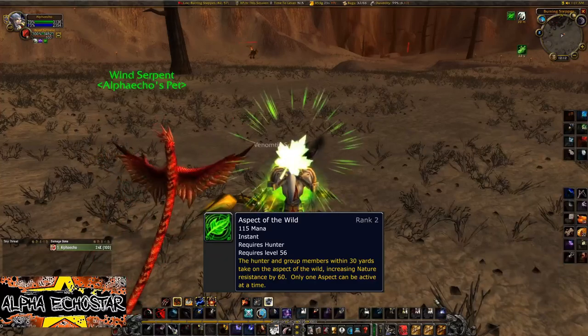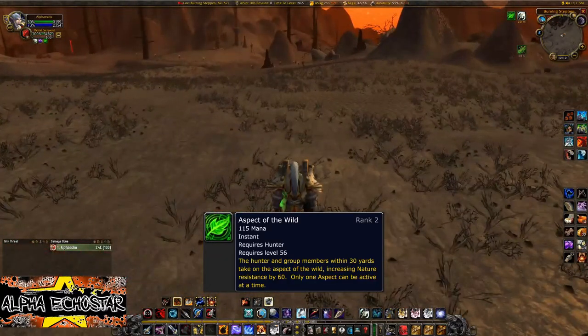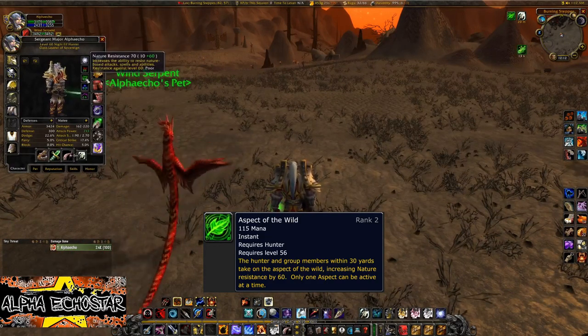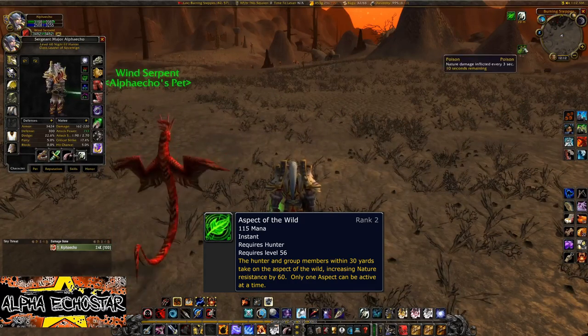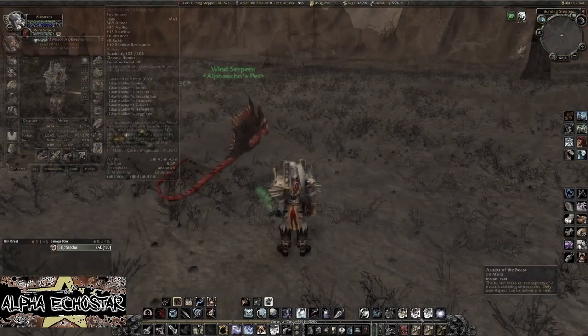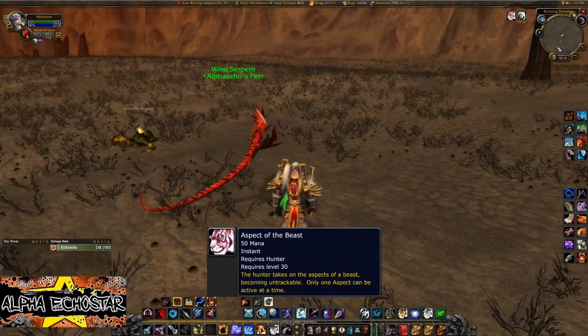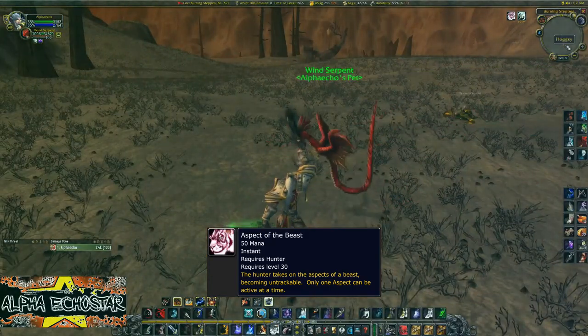Aspect of the Wild increases your nature resistance by 60 points at max rank, so it should reduce or resist nature damage. Aspect of the Beast makes you untrackable to other players that can track humanoids, by turning you into a beast.